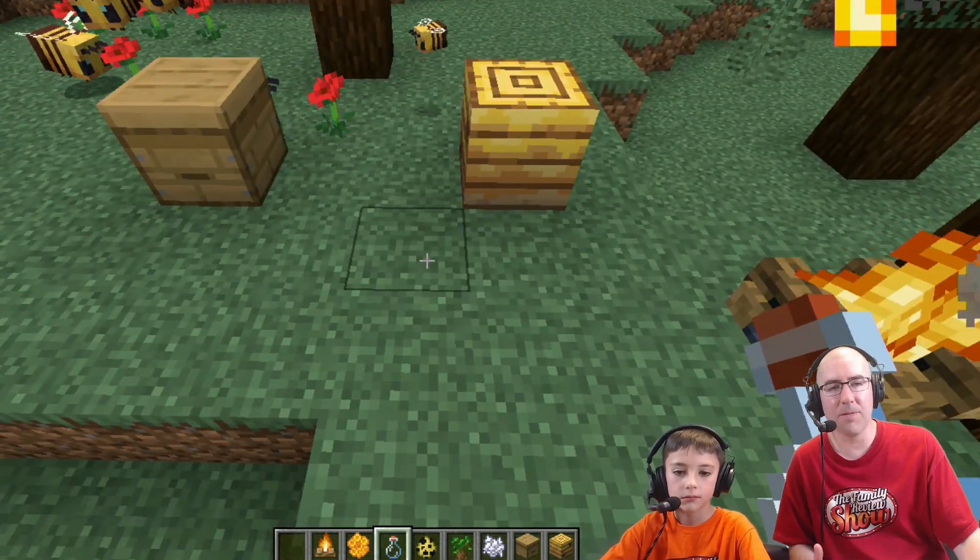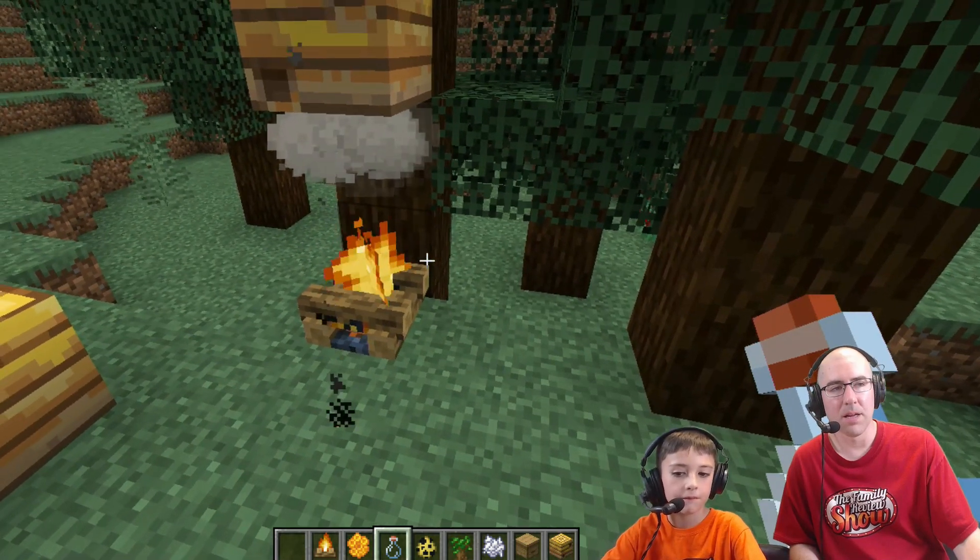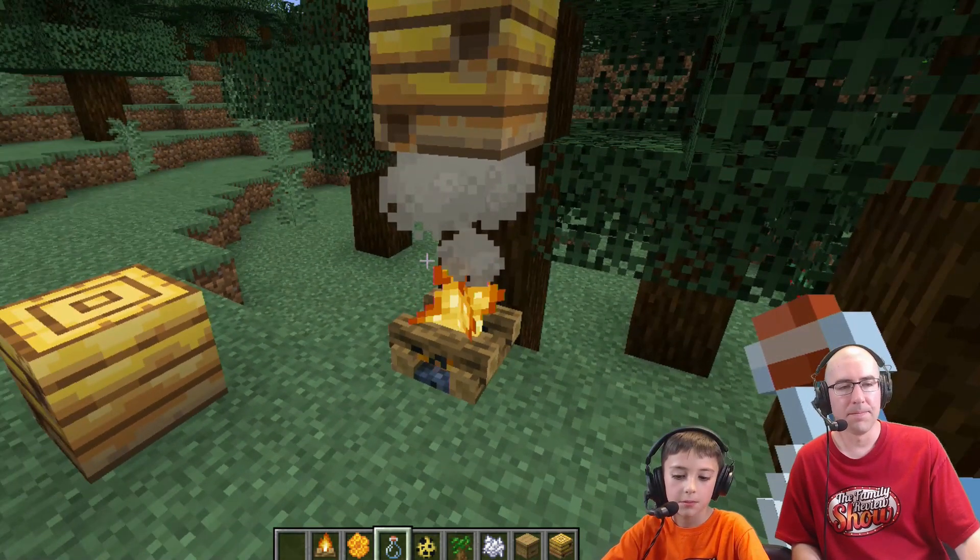What does the campfire under the beehive do? It acts like a smoker in real life, and gets them out of the beehive. So they don't get mad.